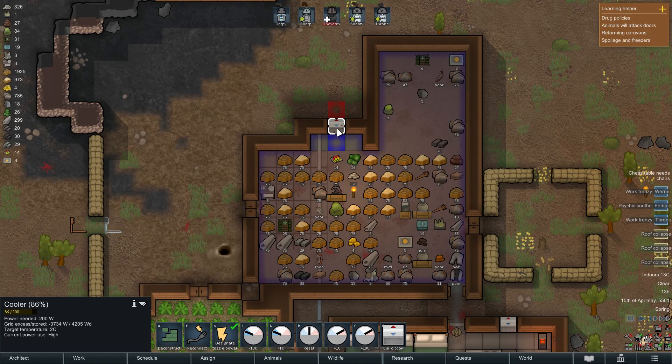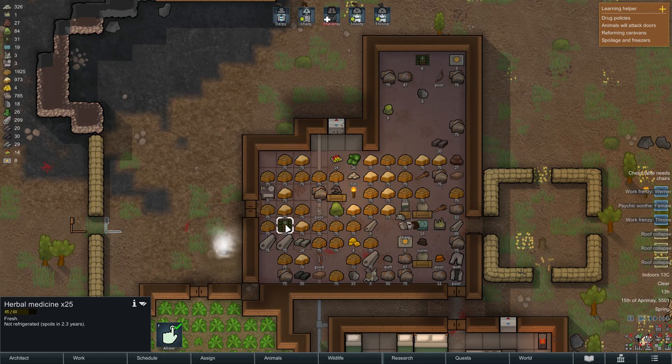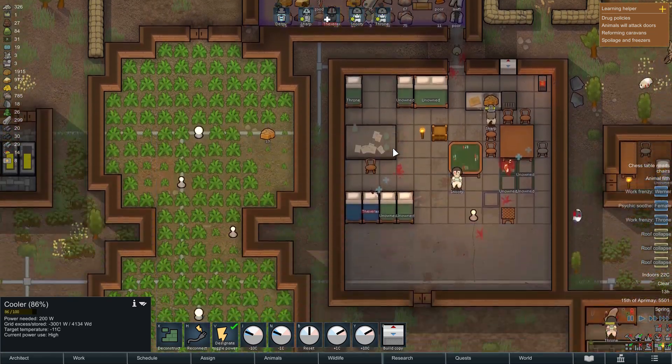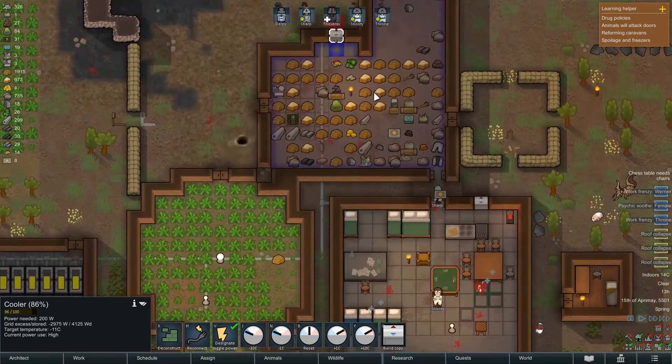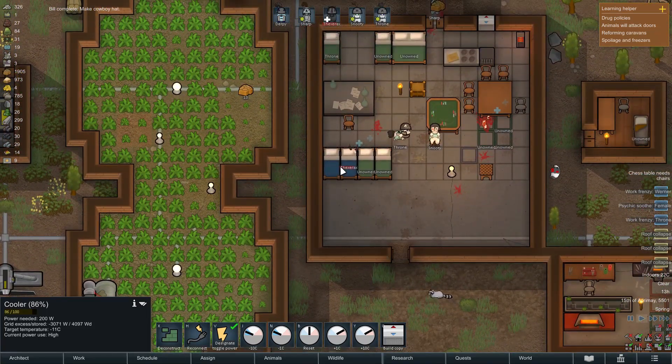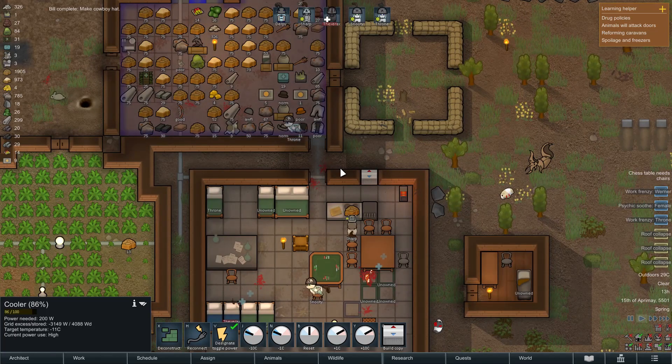Not refrigerated. What is that? Do I just need to make it colder in there? Not refrigerated - what is the internal temperature? It's 13 inside. Oh, we need to get that down really quickly. Well, that's bad. A cowboy hat - look at that, we have a hat now. Who's gonna wear this? You gotta wear hats. Hats are important, ponies.